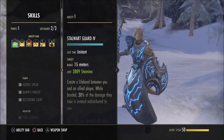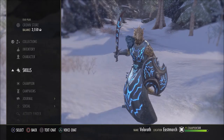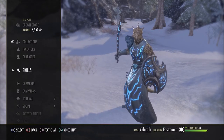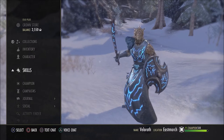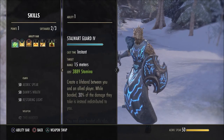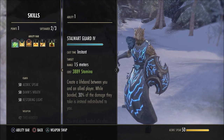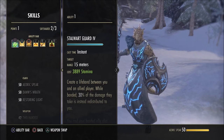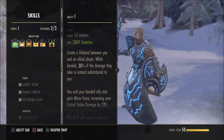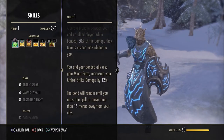Now let's check out the skills. I'm going to call this the guardian bar because you're basically going to guard all your allies — you'll have one heal, but essentially you're buffing and defending them. For that you need a sword and shield. First up on the guardian bar is Stalwart Guard — it's a stamina ability but you won't need a lot of stamina. Once cast, it creates a life bond between you and your ally, and whilst the bond is there, 30% of any damage they take is redistributed to you.